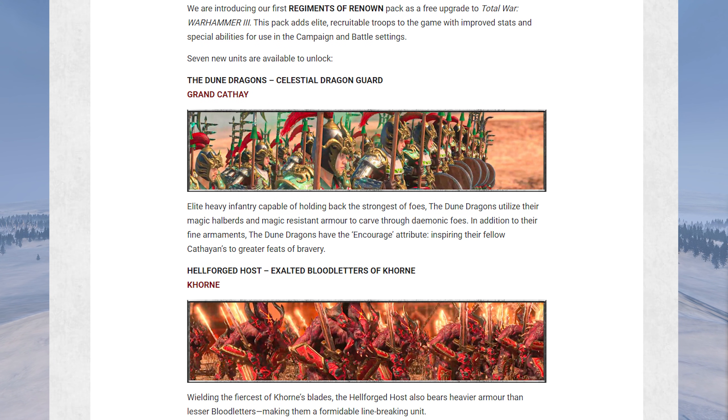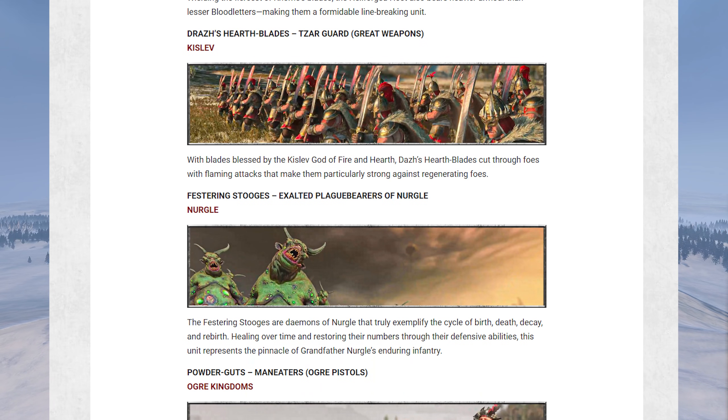For Khorne we have the Hellforged Host — exalted Bloodletters that have armor, so they're going to be much tougher than the regular ones. For Kislev, Draz's Hearthblades — these are Sargard great weapons with fire, something that the Kislev army kind of lacks. Now they'll have these to help deal with those regenerating units.